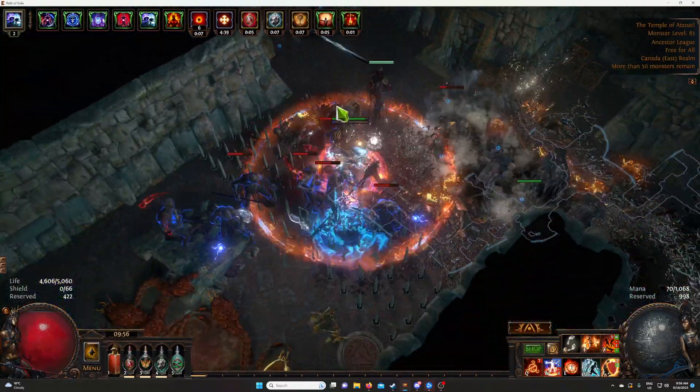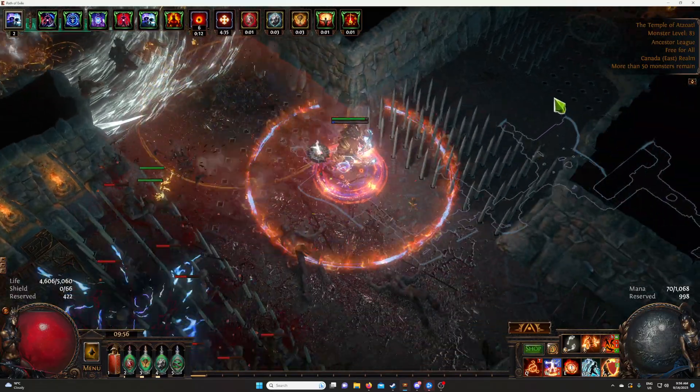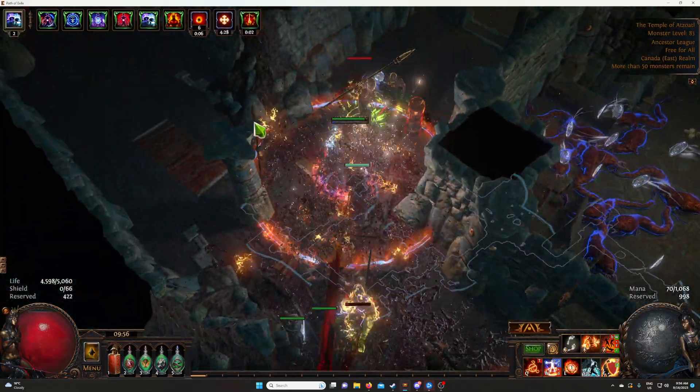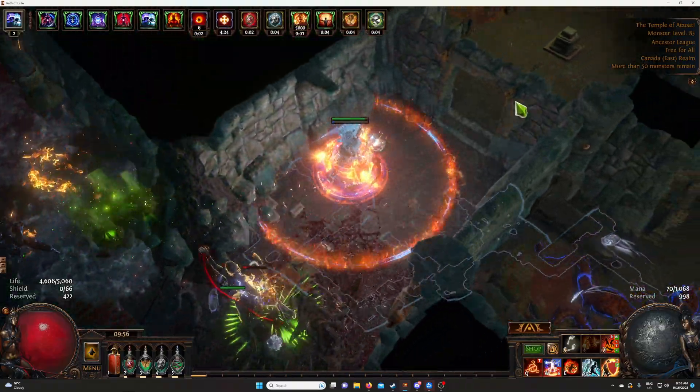This area is level 83, but you can still use any temple — it doesn't matter what level it is. I'll show you the two other pieces you want to combine at the Apex, and I'll also give you the link in the description.